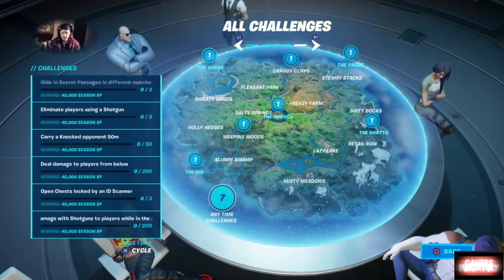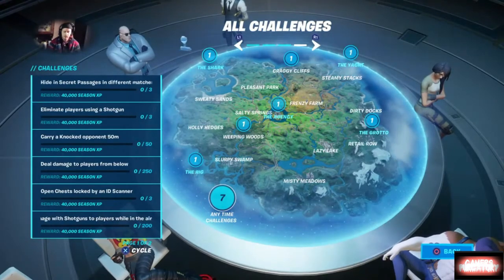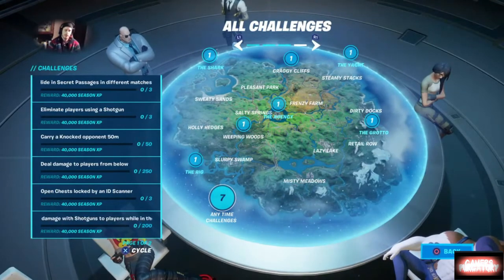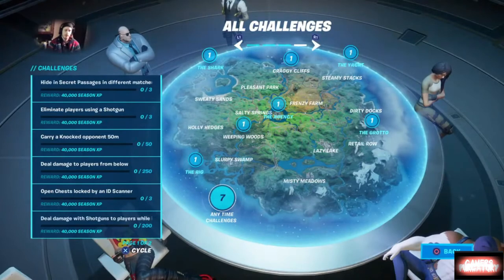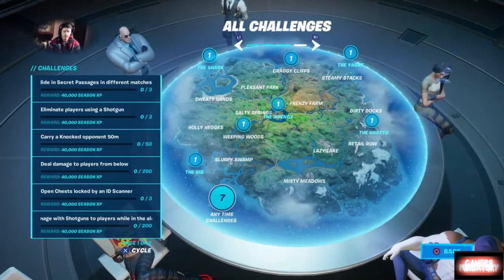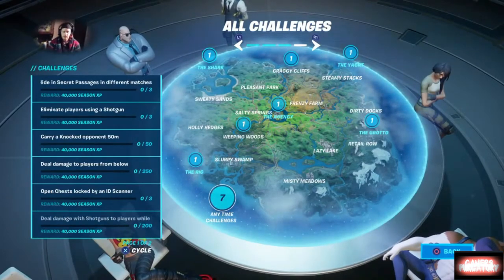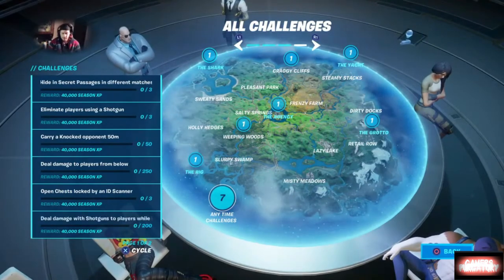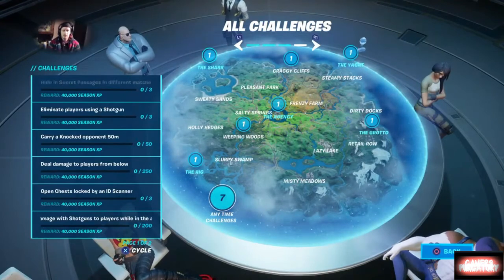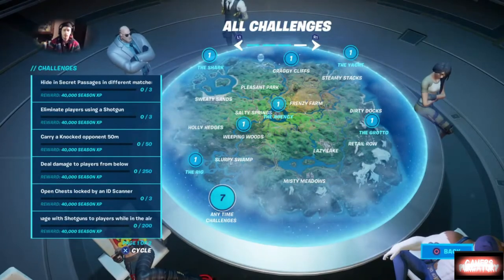Next up, you want to open chests locked by ID scanners. This is something you want to do in solos, duos, and squads. I don't know if you have to defeat the bosses and shake down the henchmen in order to use the ID scanners, or if you simply have to be using one of your agent characters. For me right now that's Agent Peely and Brutus — those are the two I have unlocked. I'll elaborate more in update videos.